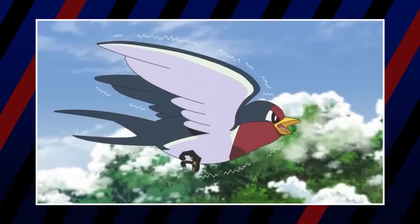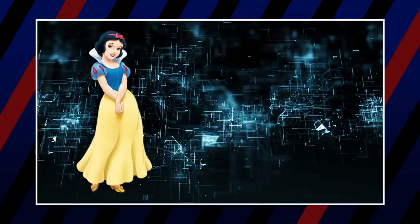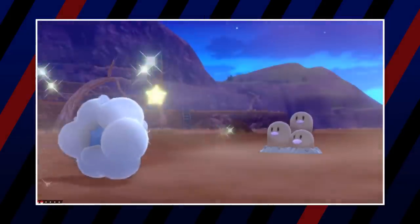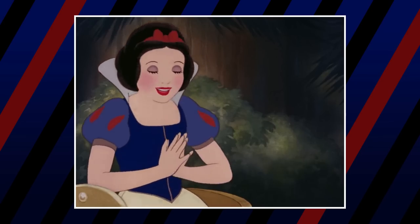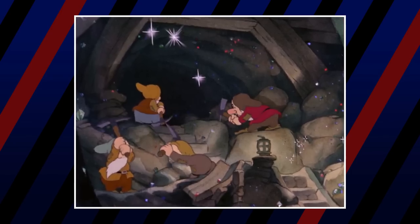Her next Pokémon would be Deerling and Sawsbuck, because they both hit the same general idea — the woodland critters that Snow White is friends with and has a bond with. These Pokémon are also weak, which makes sense given everything we see in the film. Her next Pokémon would be Dugtrio, the Mole Pokémon, which is mysterious and interesting.